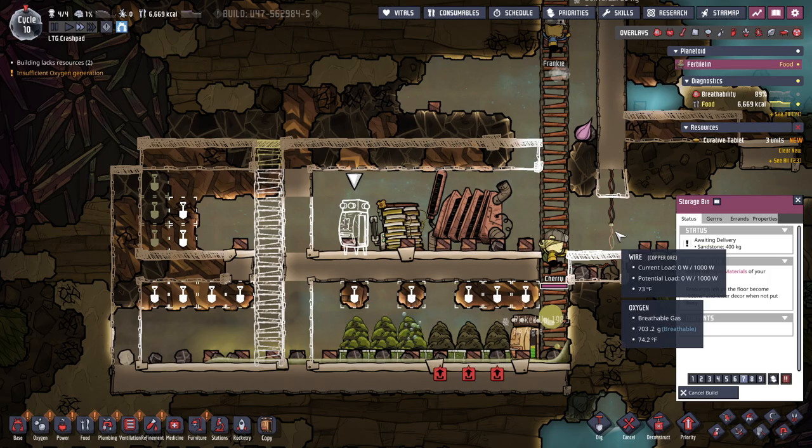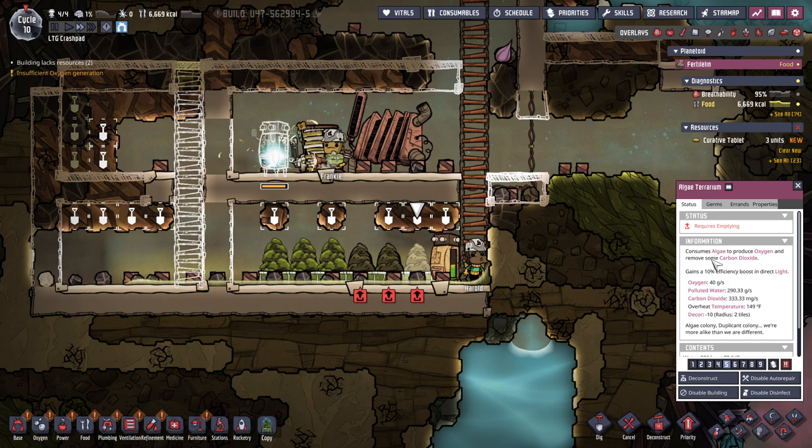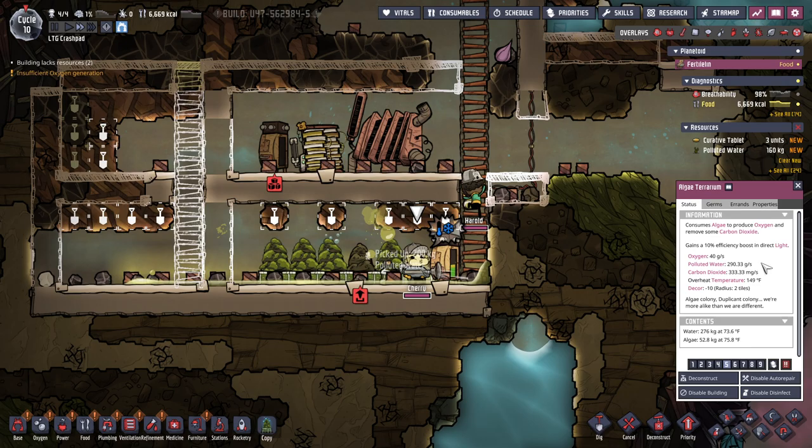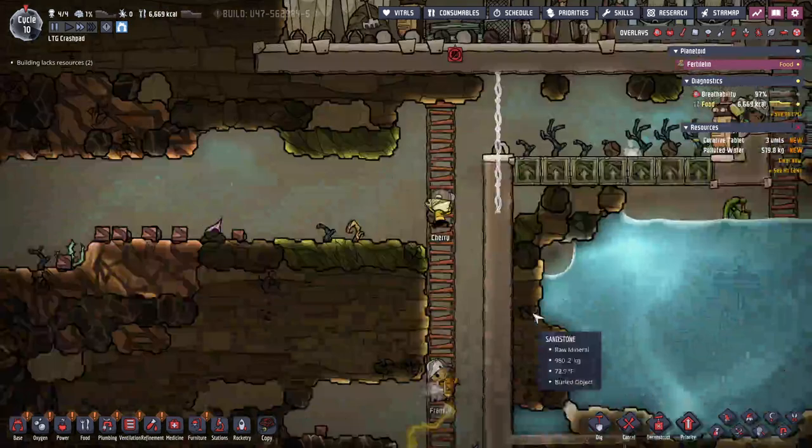So why are these ones unhappy? Requires emptying. They get an efficiency boost from light — okay, wait, wait, wait. That means these don't get an efficiency boost from light, because they would say it if they did.